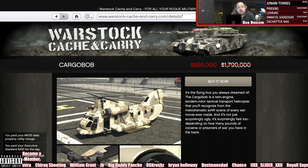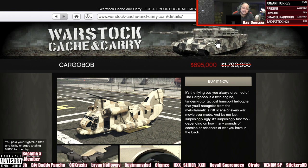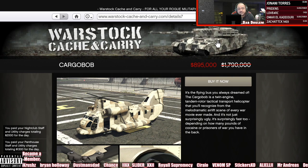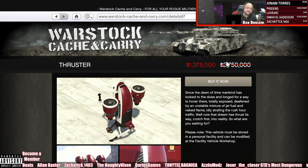Last but not least, we have the Cargo Bob at 895K — it's a very good deal. For import/export and sell missions, this is a great pickup. We also have a bonus item: the Thruster.